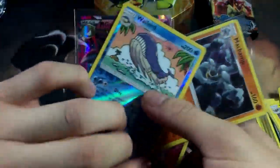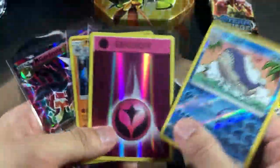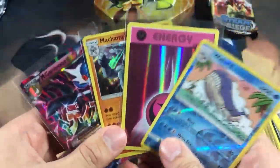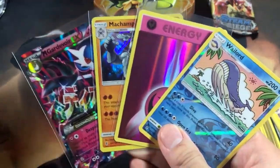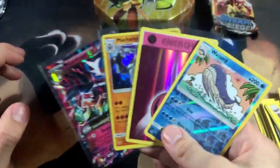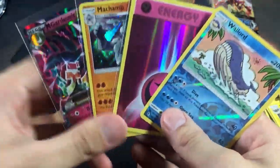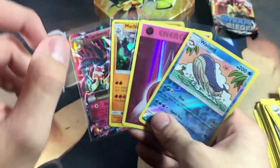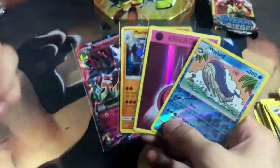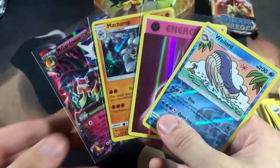To round up our pulls: we got a Wailord rare reverse, a holo Fairy Energy, a holo Machamp, and a Mega Gardevoir EX. All in all, this tin was very nice to me today — usually when I open tins I don't get much, maybe a holo or two. Before I end the video, do you guys want me to open the Tapu Bulu tin or an elite trainer box? Let me know in the comments and I'll catch you in the next video — peace!